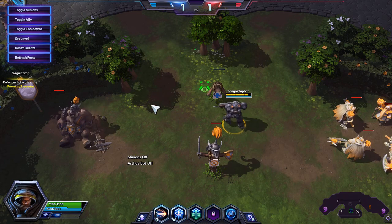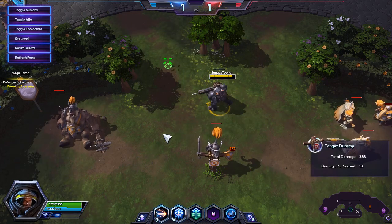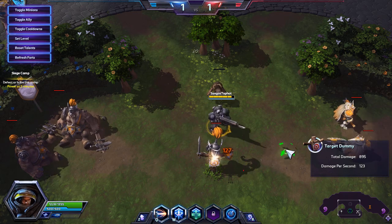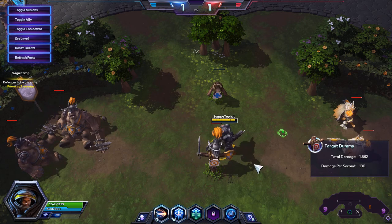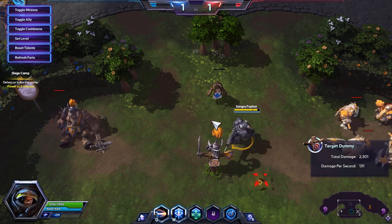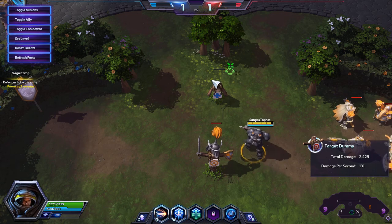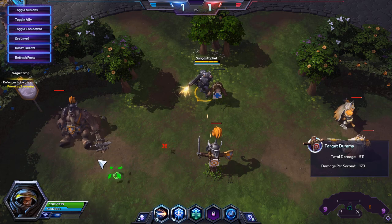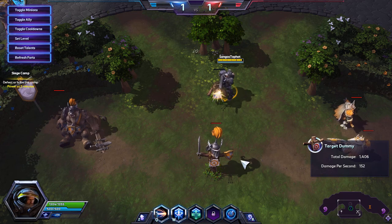So why do you want to use Attack Move? Well, for the reason I basically gave you: you can click to the side of the target and it will still attack them, assuming no other targets are closer to you. That lets you keep your range and not accidentally move towards them.